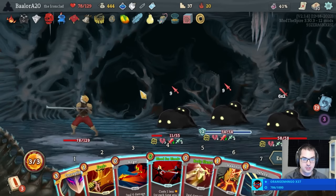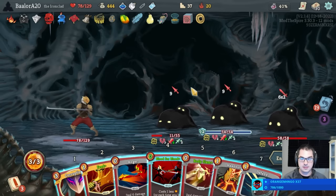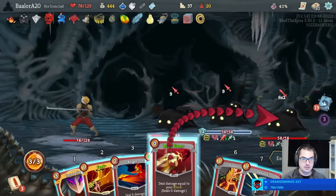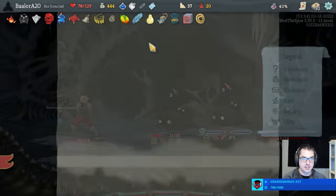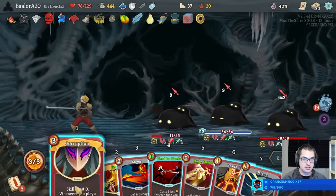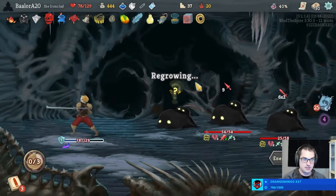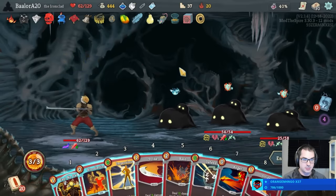We've got to get our Powers upgraded so they're a bit cheaper — otherwise this is really tough to sustain. Can we kill this turn? I think we can get maybe two of them. If I waste the Feed, we might be able to get two of them. I'm not willing to waste Feed actually — we can rest if we need to. We've got lots of healing coming our way. So I'm going to play the Corruption. Red Skull range has its benefits anyway.